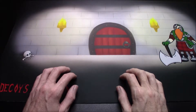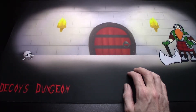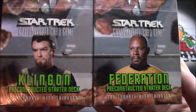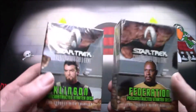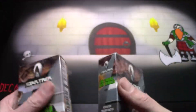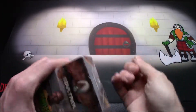Welcome one and all, I'm Decoy and we're back with another card opening video. Today I've been looking forward to this one for a while because I've got two separate starter decks for the Star Trek trading card game — The Trouble with Tribbles. We've got the Federation deck and the Klingon deck, and I'm looking forward to this because I want to know how the game is played. Let's go ahead and get started.